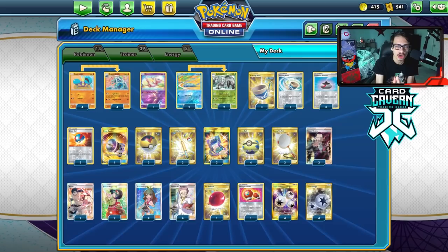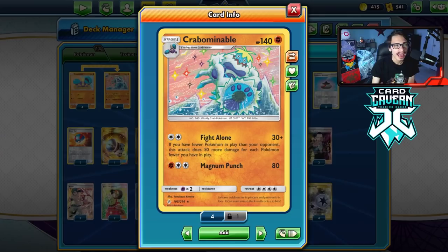Welcome back to a PTCGO chilling reign video. If you're looking for free wins against Eternatus V-MAX, you've come to the right place. I'm playing a Crabominable Echoing Horn Glissapod deck. Crabominable's attack Fight Alone costs a twin or triple energy, does 30 damage, and if you have fewer Pokémon in play than your opponent, it does 50 more damage for each Pokémon fewer.